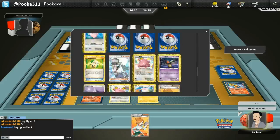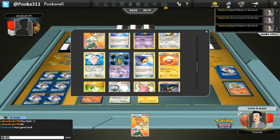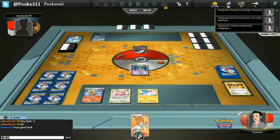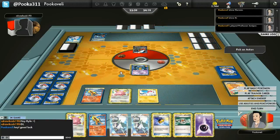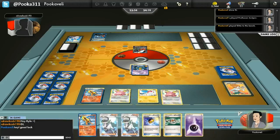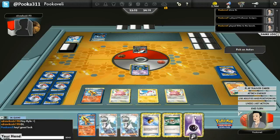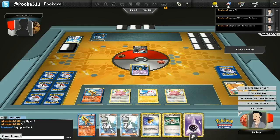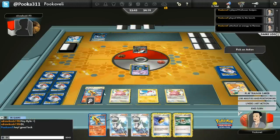We're going to start off here with this Ultra Ball. I did not play the Juniper turn one because I had two Flareon in my hand — didn't want to discard both. Seems like a recipe for disaster. We got the Cofagrigus into play, and I'm going to throw down another Ditto. The purpose of Ditto, of course, is to add another Pokemon on top of the other stuff.